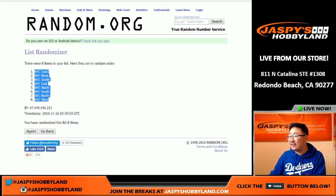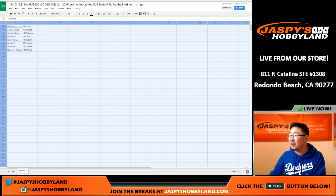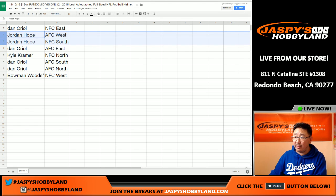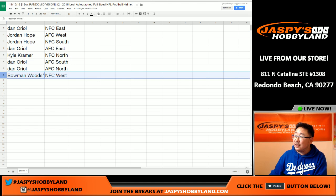All right, there's the NFC East on top, NFC West on the bottom. Here's how all the divisions shake out after the randomizer. Dano with the NFC East. Jordan with the AFC West and the NFC South. Dano with the AFC East. Kyle with the NFC North. Dano with the AFC South and the AFC North. And Bowman with the NFC West. That's the randomizing portion of the video.